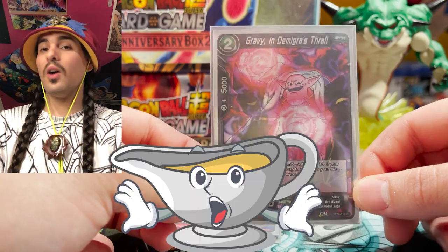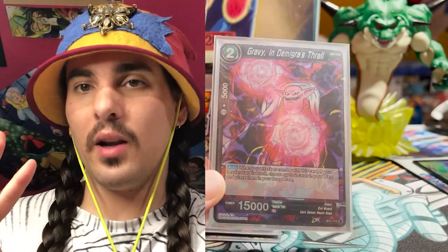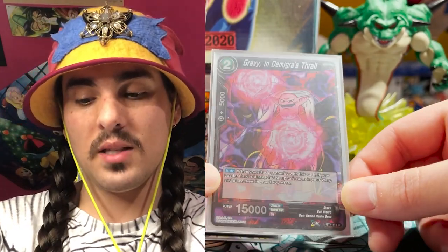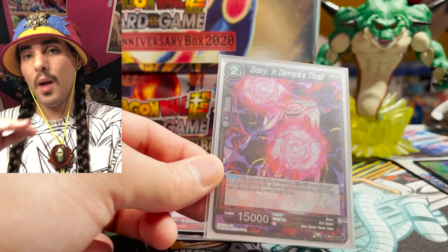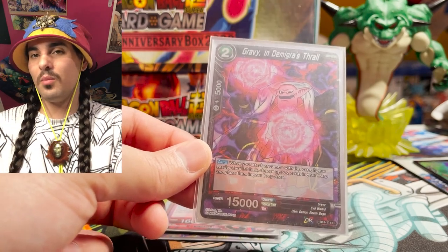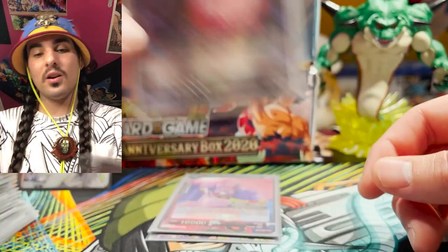Gravy and Demigris Thal. Can I get a Gravy? Now this dude should totally be run at three, but we only have one foil, so we're only playing one. Once we get two more foils, we're definitely going to make space and put two more in the main. But this card is awesome because when you combo with it, you get to move two cards from your warp area to your drop area. And your drop area is just the gas for your whole deck — so the more stuff you can move from your warp to your drop, the more stuff you can do on your turn and the more value you can get out of your leader and all your battle cards.